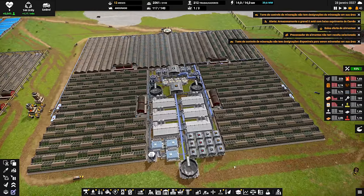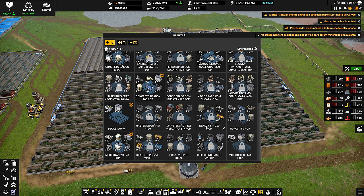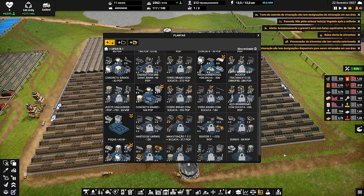Essa BP aqui — eu falei a BP errada no episódio passado — ela estava assim na pasta do episódio 2. Ela consome 300 de população! Essa aqui: pão, carne, ovos e salsicha — 300 de população ela consome!